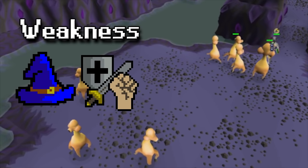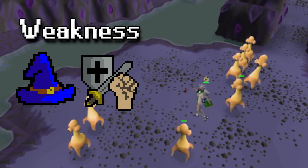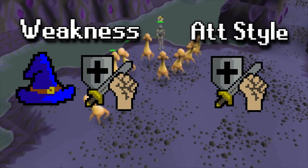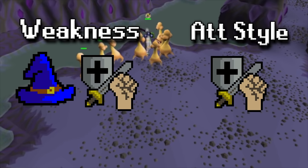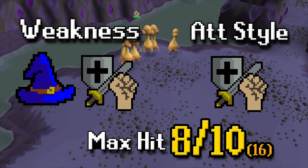Dust Devils are essentially weak to everything — they really don't have much defense, so magic and melee are the two you want to focus on as the most effective methods. Dust Devils will attack with melee, so you'll want good melee defenses or a melee Prayer overhead. Their max hit can be an 8 or 10 depending on their level, and if you're not wearing a face mask it can be up to a 16, which will be constant and drain your stats.